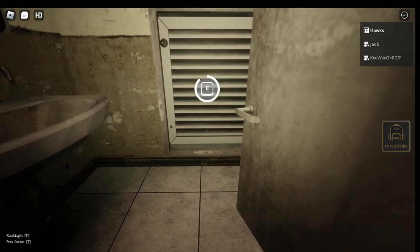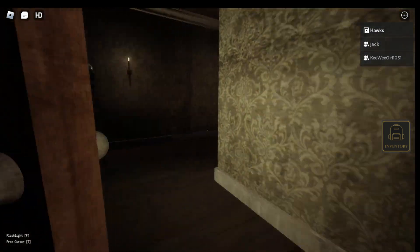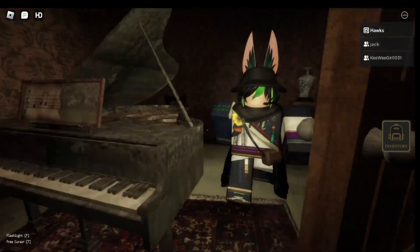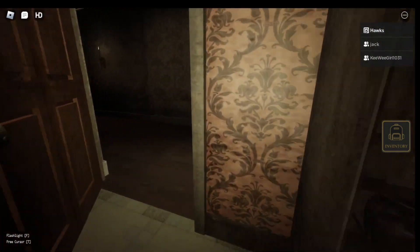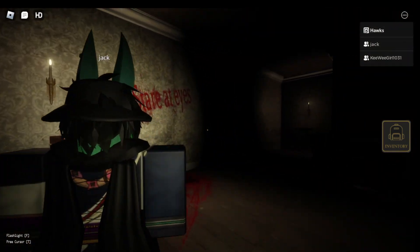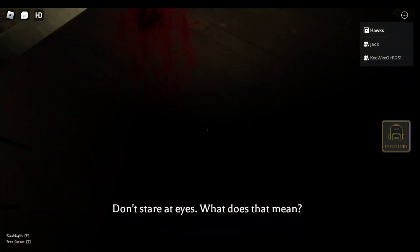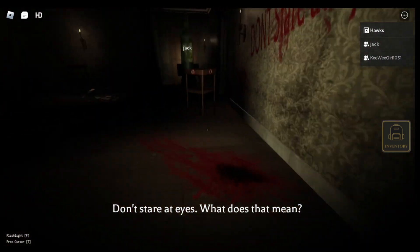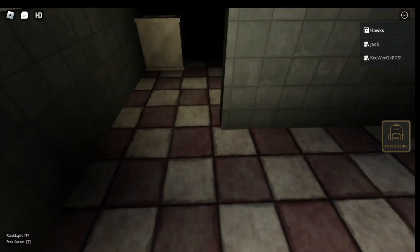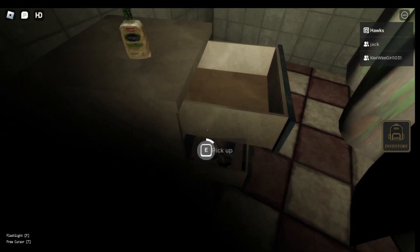Yo where are you guys, where are the stairs? Oh hold on, I'm coming. Yo, I can play the piano. There was a funny little man by the name of Richard Dickinson. He scared me, don't stare at eyes, don't stare at eyes. What does that mean? Are y'all playing? No we're playing, just don't stare at eyes. Let's stare at eyes. Oh there's a staircase up here.